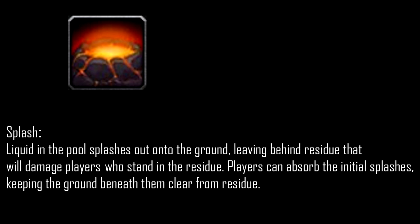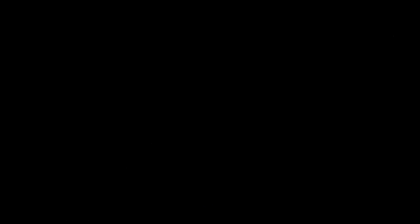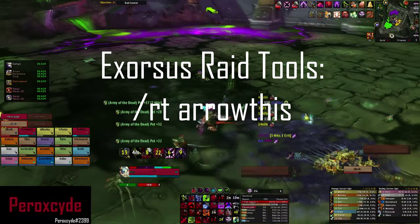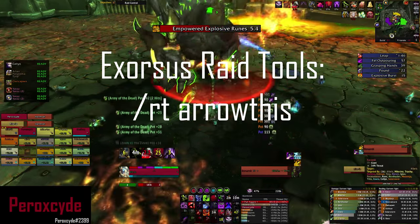If you're doing Mythic difficulty, you have to soak the ability called Splash. I highly recommend you download Exorcist Raytools and use the command slash RT arrow. The arrow is going to tell you where your spot is. When you go to your spot and it's set, the arrow marks the place so you always know where you have to go.